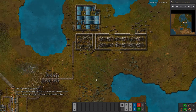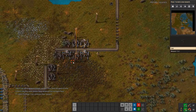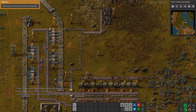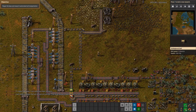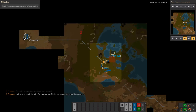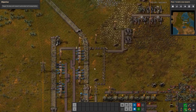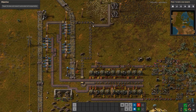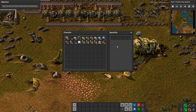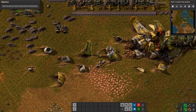It looks like they were researching advanced technologies here. We've got a steam engine, solar panels, belts, and mining — at least that was all established at some point. The engineer says if we repair the base, we can continue their research, and we'll need to repair the rail infrastructure too. The local resource patches will run dry soon, so repairing the rail section to the outposts that were destroyed is important. The objective for this level: repair the base and research automated rail transportation.